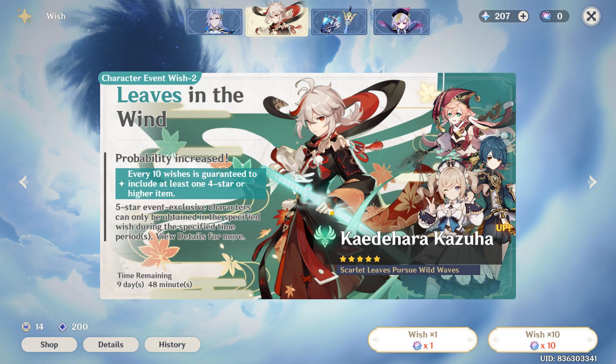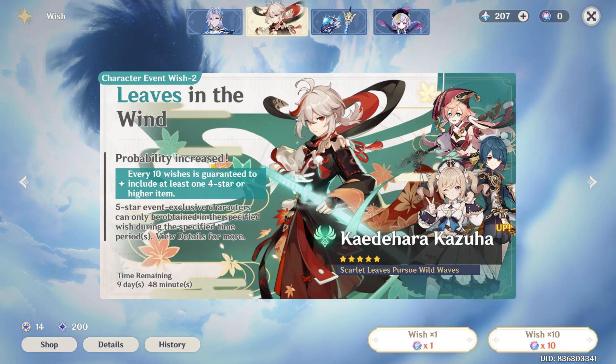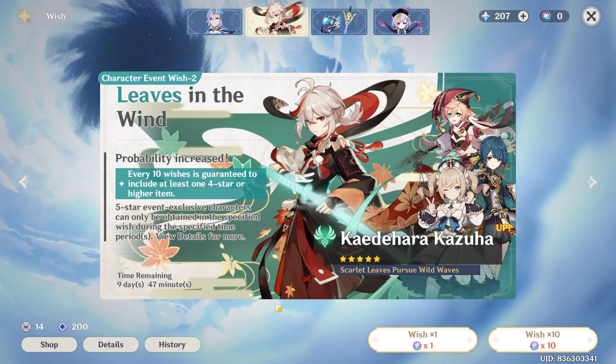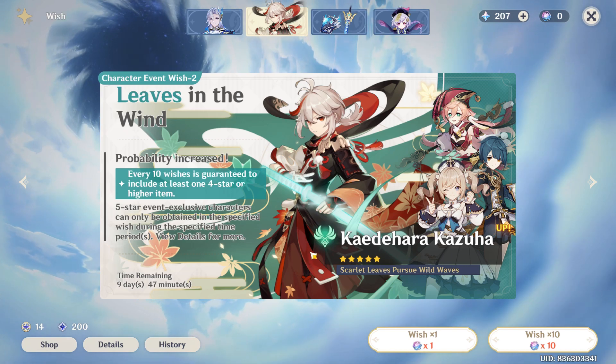As you select it, you can see the wish banners on your screen. But right now the character is not there, so all you have to do is just wait until the next character banner comes. When the next banner comes, you can see your Gun You character there with the five stars.